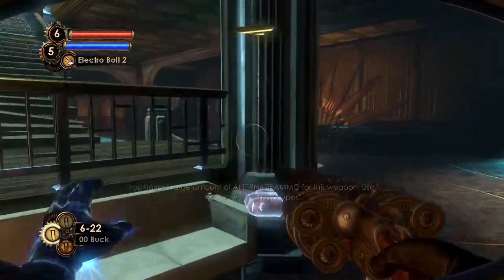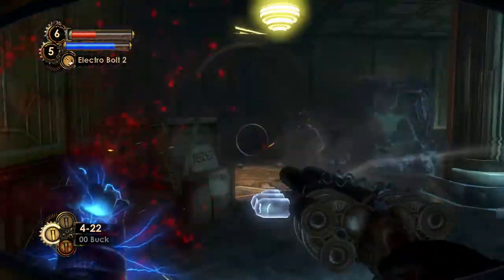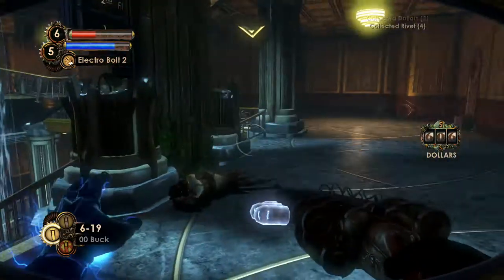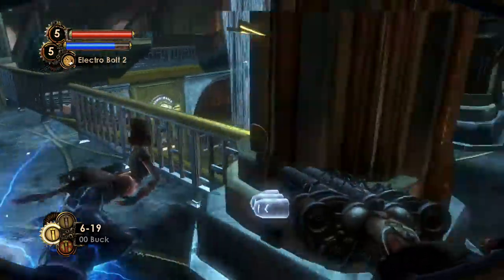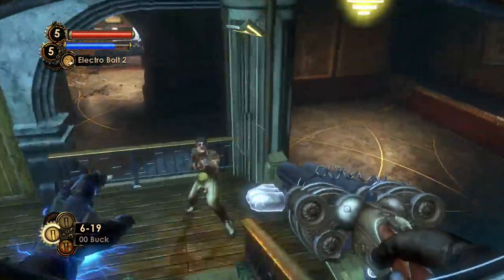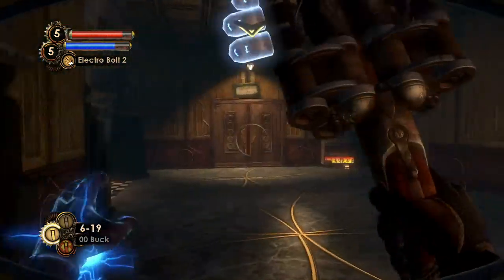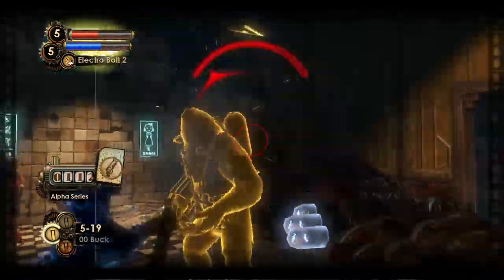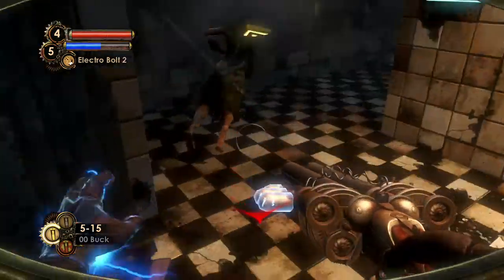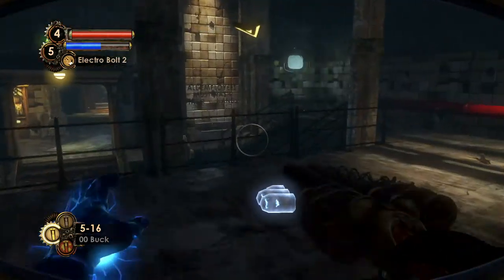That did everything we wanted it to do — there's the access on the left. I just want to check because there's a lot of splicers here. Let's just dump him in the face — I think we've done everything in this area. Every area has been explored. Let's go down and hit this guy in the head — that actually does quite a bit of damage for a melee hit. Just gonna use the shotgun, because that's really good against the Alpha Series. Blaster to the face.